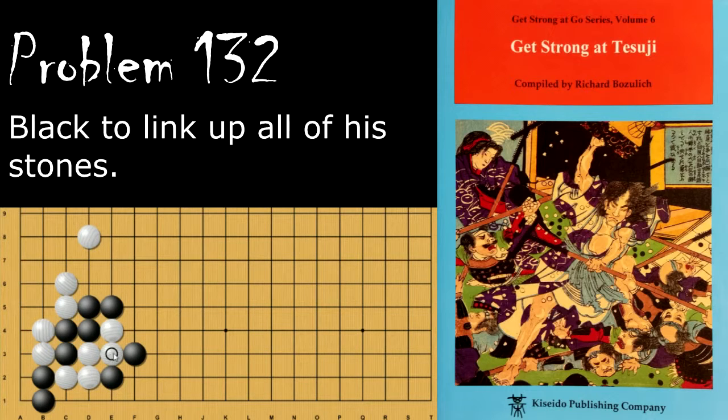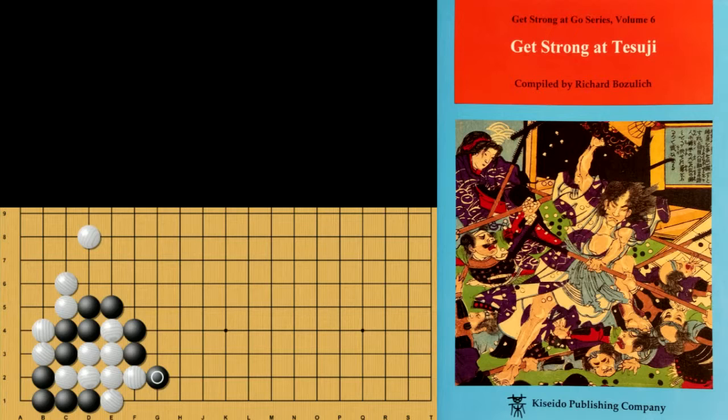Now white is going to protect the cutting point here. Black will play here, allowing white to cut, but even if white cuts, black will play this move. This puts these stones in atari, then white will capture. Black will then pull back and atari the five stones, and now black wins the capturing race.